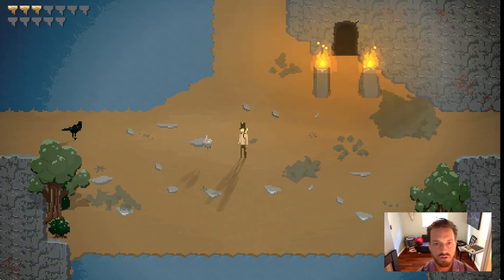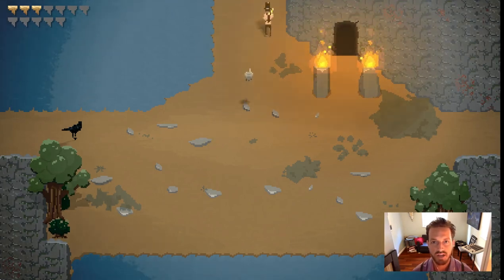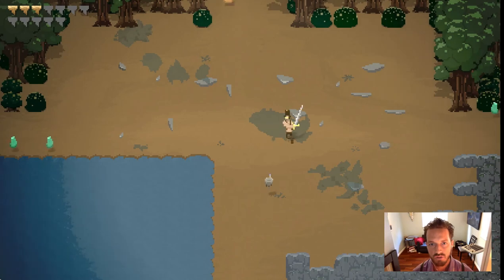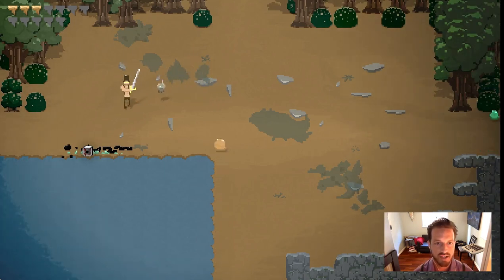Let me show you what's new here. Here's Rock — he's the main character. His floating robot friend, his name is Jib. And this week, Jib has come to life. He gets excited about doing stuff, and now he has a job to do. Check this out. When I go and fight some enemies, Jib happily goes and scans their corpses and finds items.